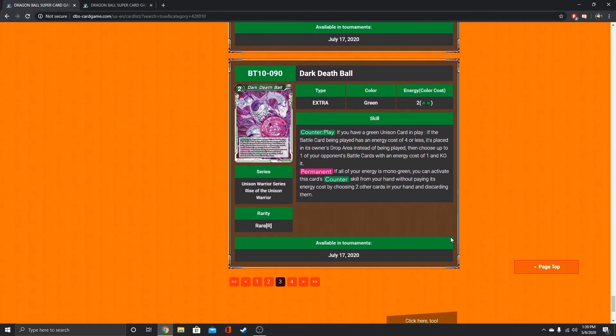Dark Death Ball — it's okay. If you have a green Unison card in play and the battle card being played has an energy cost of 4 or less, it's placed in the owner's drop area instead. Then choose up to one of your opponent's battle cards with an energy cost of 1 and KO it. It could be for free — if all of your energy is mono green, you can activate this card's counter skill from your hand without paying its energy cost by discarding two other cards. It's a little taxing, but if you're tapped out and desperate, you at least have something. Probably a sideboard card — I'm not a big fan since you're losing three from your hand essentially.